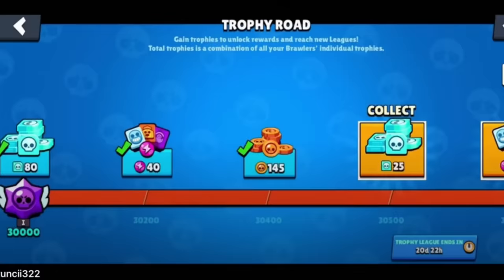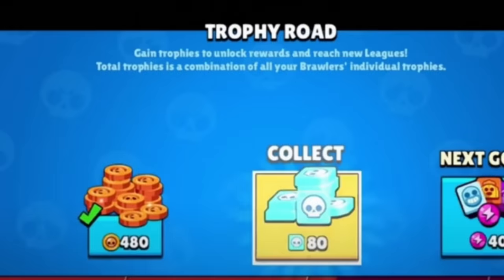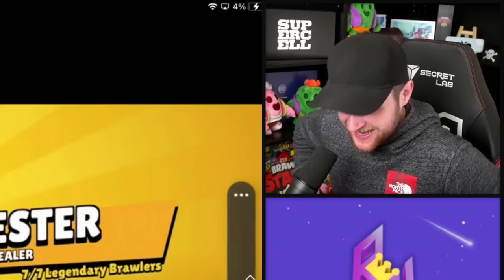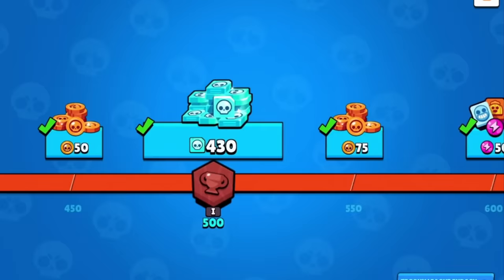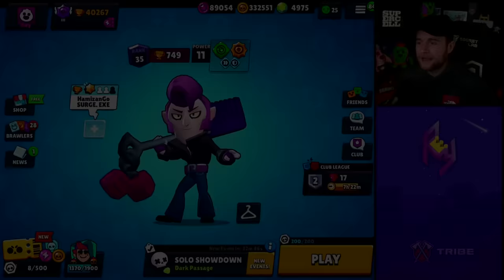Look at all the credits he's getting — he's going to unlock Chester just from this bug. And he did get Chester. I totaled up how many credits I could have gotten if I logged in earlier into the update before the maintenance, and it's a grand total of 9,745 credits for 40,267 trophies. It definitely stings when stuff like this happens, but thankfully it doesn't happen very often.